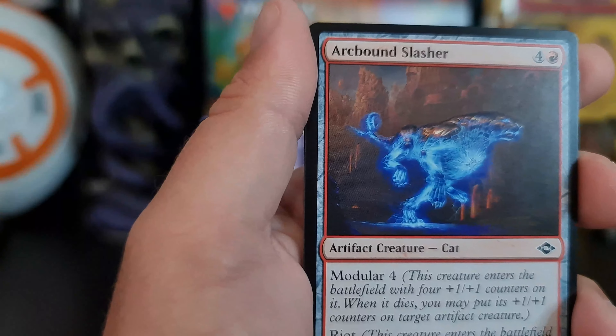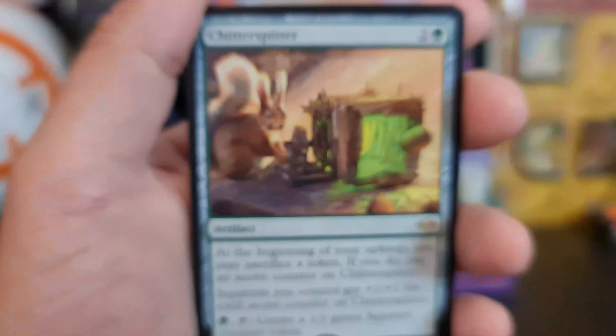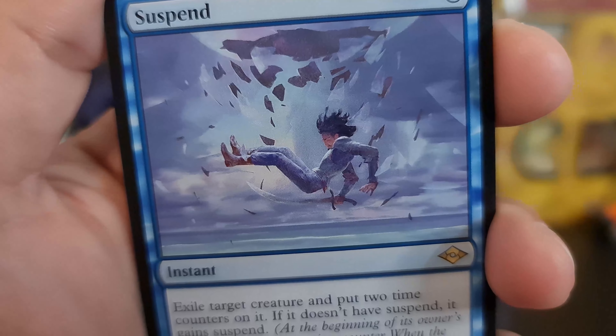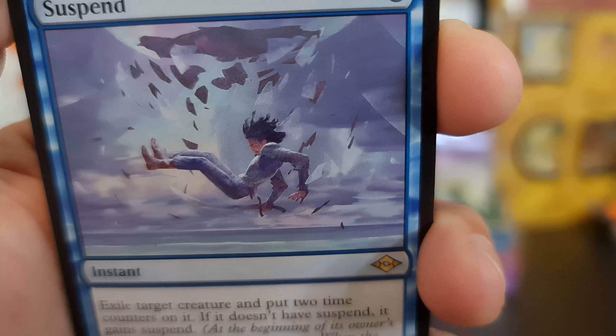Wee! Spoiler — Chitter Spitter! Let's go. More squirrel cards. I am okay with this. And a Suspend.